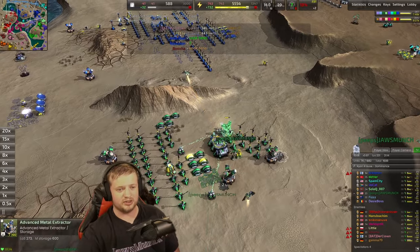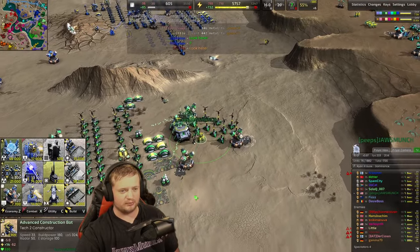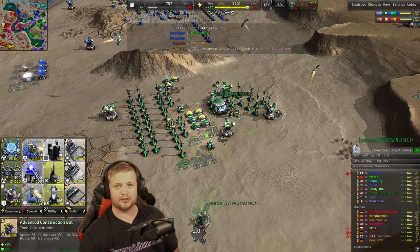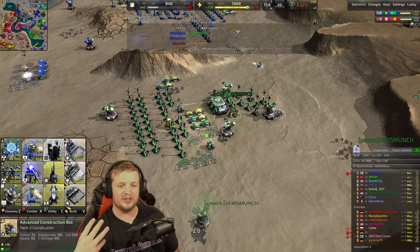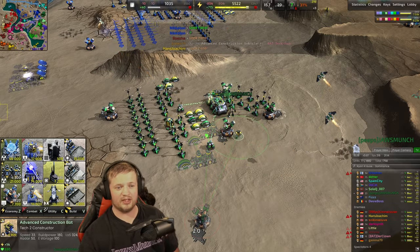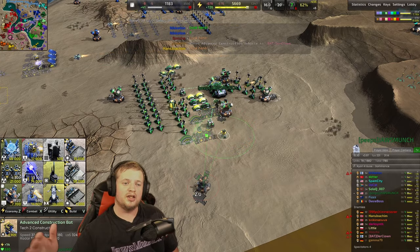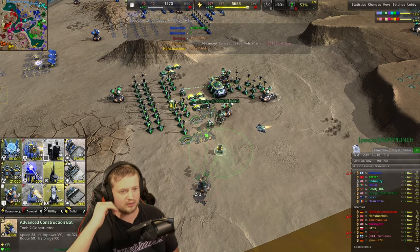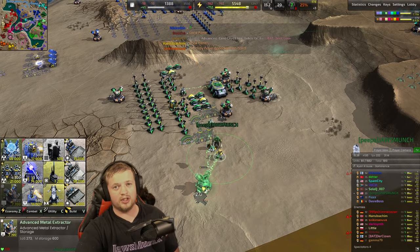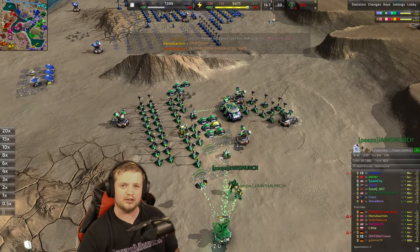We have a lot of overflowing energy, so I'm going to try to use as much as possible in energy conversion so we don't waste it — because wasting energy is essentially the same as wasting metal. We got all T2 cons upgraded and T2 mexes upgraded. For those who don't know, T2 mexes quadruple your income — four times your income — very very valuable. You need to prioritize upgrading your mexes as much as possible.